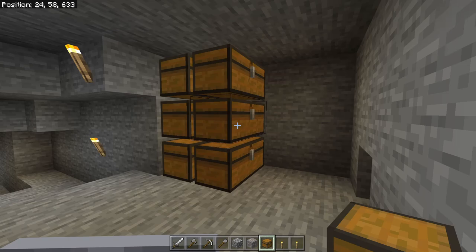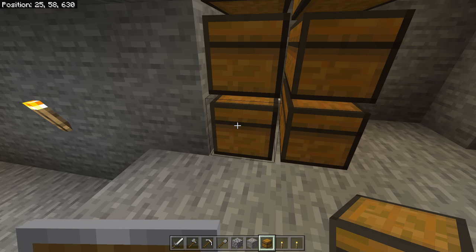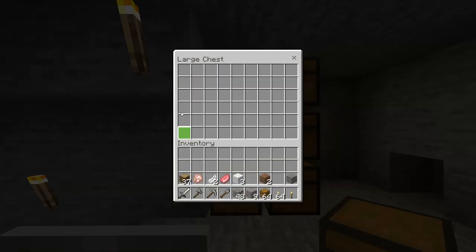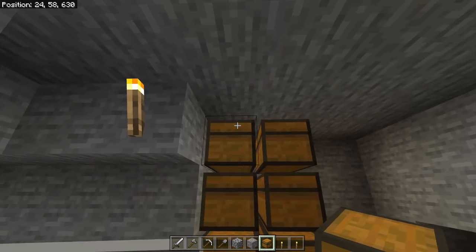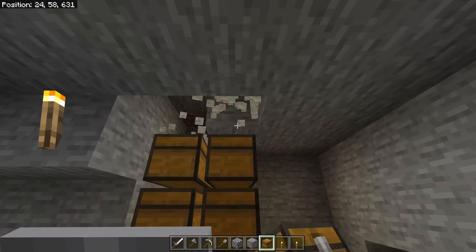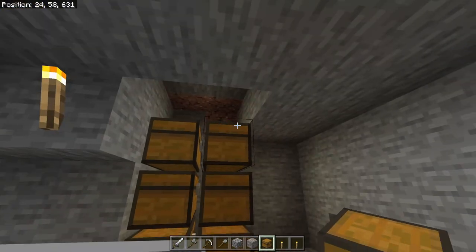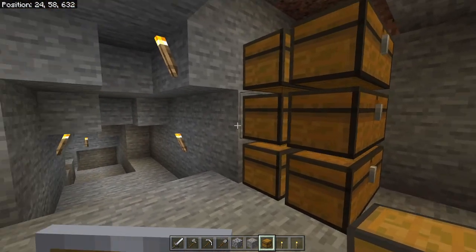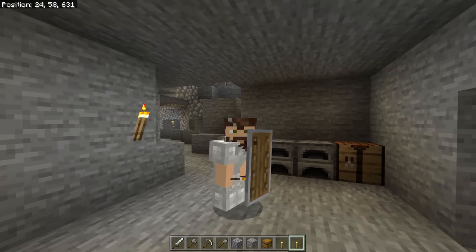We don't have to go too crazy — six chests will be good for now. You can start organizing however you want: maybe all food items in one, all blocks from mining in another, all your valuable items, miscellaneous items, mob drops, et cetera. Stay organized early on, because if you don't you're not going to be organized later on, and it's going to be a headache.